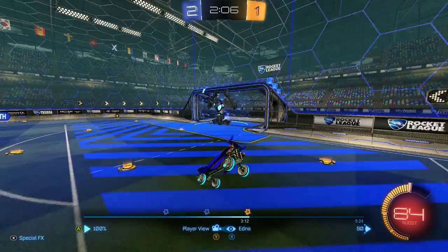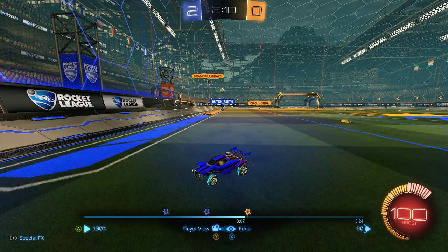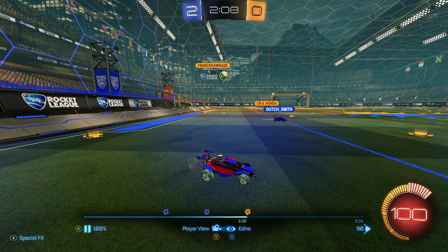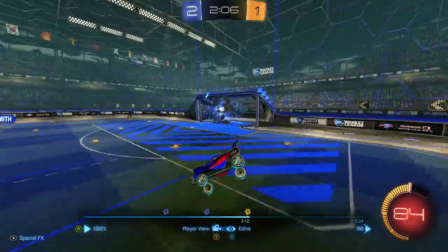Watch out for the pinch. You just gotta be aware of what your enemies' options are in this play. He's coming off the wall — at this point, he's either getting a slow touch down or he's getting a pinch. There's really no other possible thing he could do. So you have to realize that and position yourself to be able to get that pinch off the ground. But you turned in, and you should have been facing away still — then you could have easily shadowed that pinch and cleared it to the left. Didn't quite see it coming.